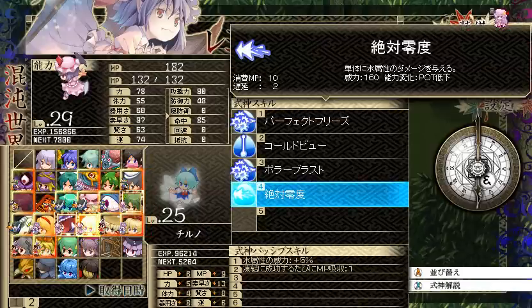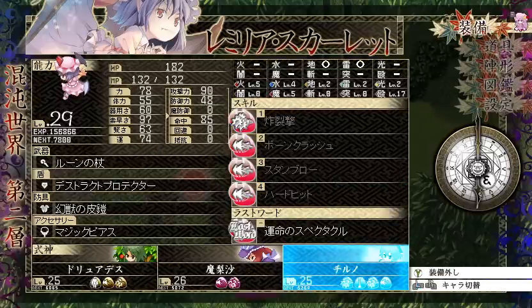Churno learned something — Absolute Zero. It's a single target ice attack, 10 MP, two turn cooldown, 160 base power, and can decrease POT. That's actually a very high power single target ice attack, which is very nice.